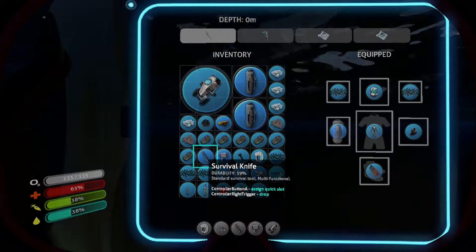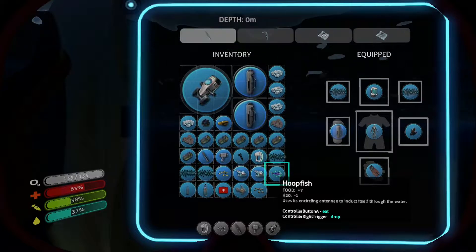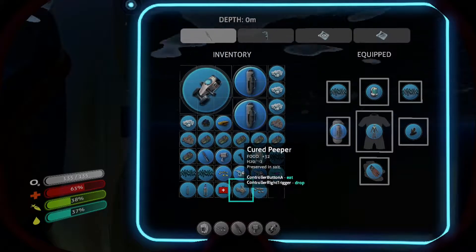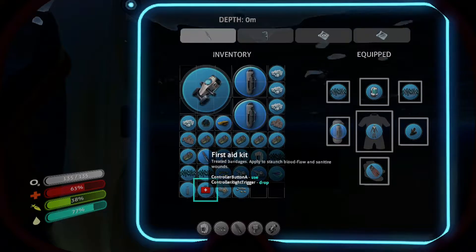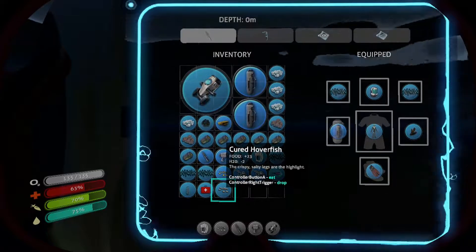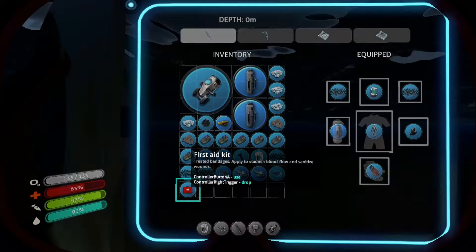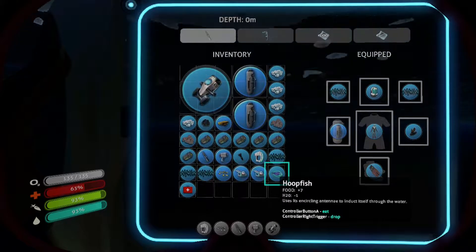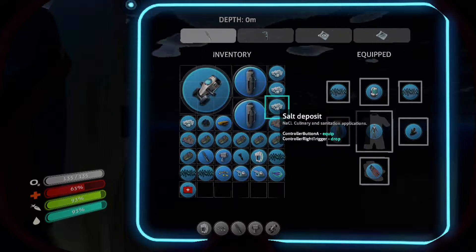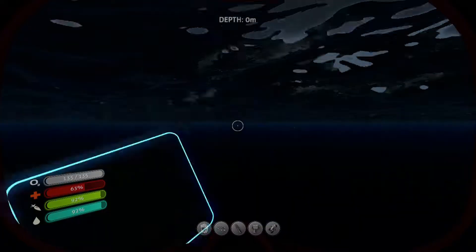Let's take a look at some of our stuff here. Spade fish. We'll drink the water. We'll eat you. And you. And then we'll drink you. So we're pretty much out of water. We have food to cook, and we have plenty of salt. If we grab some coral on the way home...